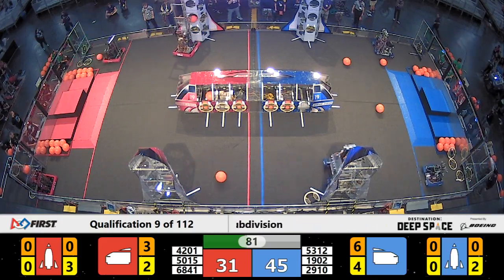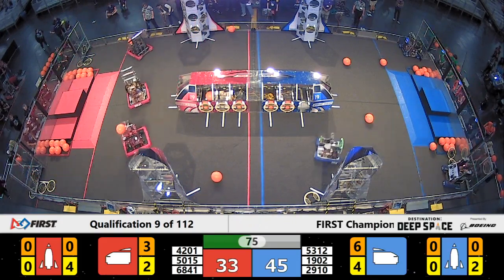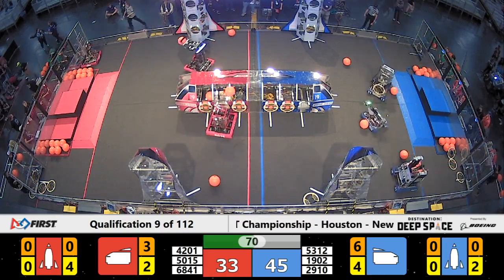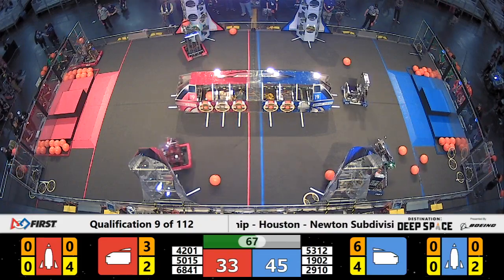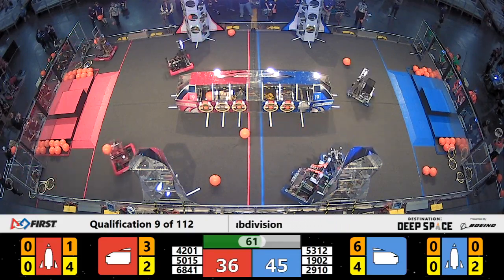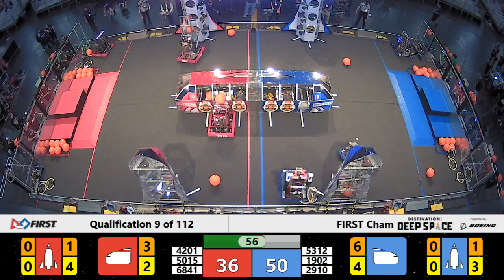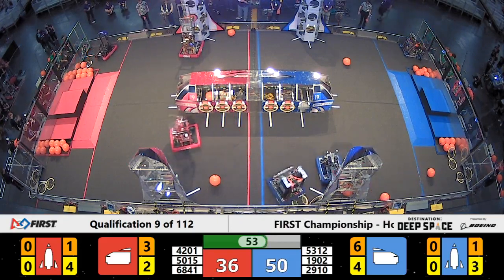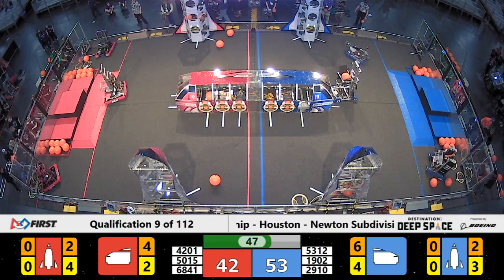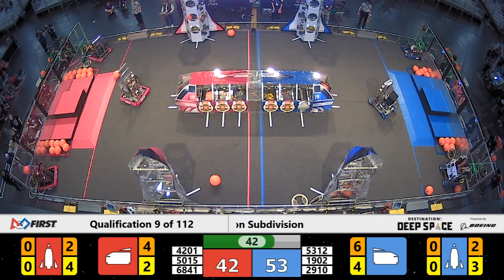Only one piece of cargo per cargo bay here in Destination Deep Space. A little bit of a traffic jam down there on the Blue Alliance, trying to load up from the human loading zone, but they get it figured out. Bacon now moving away with another hatch panel, trying to place that one in scoring position — it's up high on the mid-level of that Blue Alliance rocket ship, and it's placed. Nice shot by the Red Alliance as well, scoring on the mid-level of their rocket ship. That's Cerberus 2.0 scoring for Red.